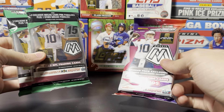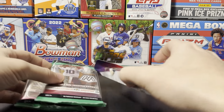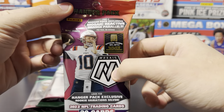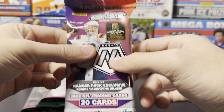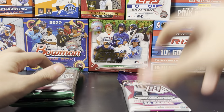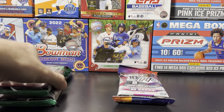With the solos you get exclusive pink camos, and with the hanger pack you get the mosaic orange parallels — hanger exclusive. We're gonna open one solo, then one hanger, then go back to the second solo at the end.